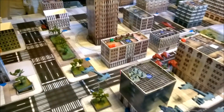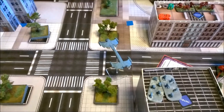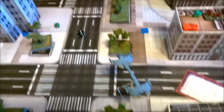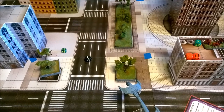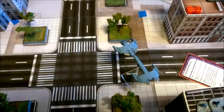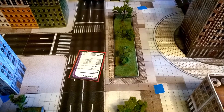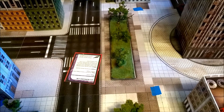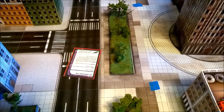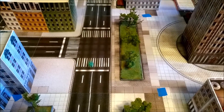Turn three: Scourge wins initiative with a 6 versus UCM's 3. Sam plays Overdrive — all friendly vehicle squads may add D6 to their move this turn, but roll a 1 and a random vehicle takes D3 damage. Sam's last two Corsairs also come in on a 2+.